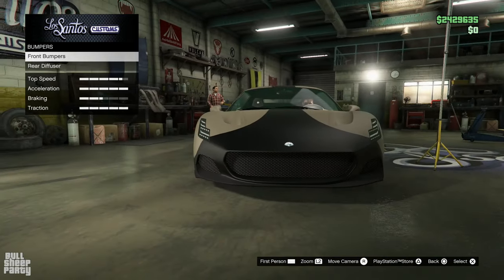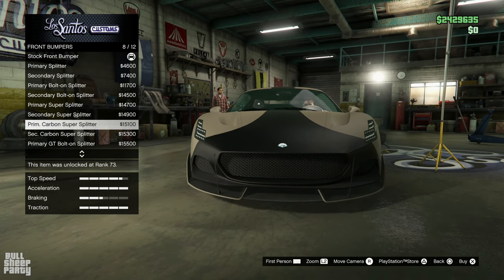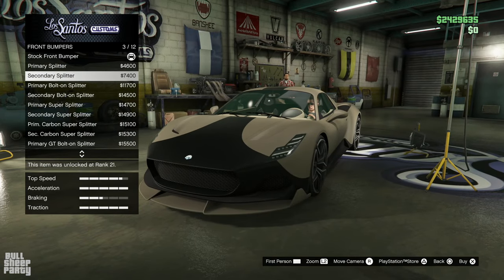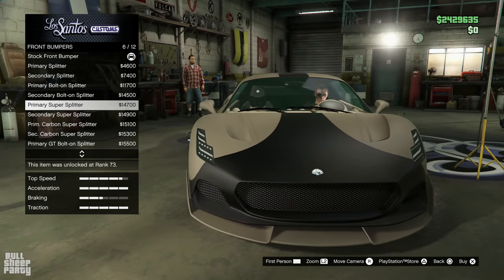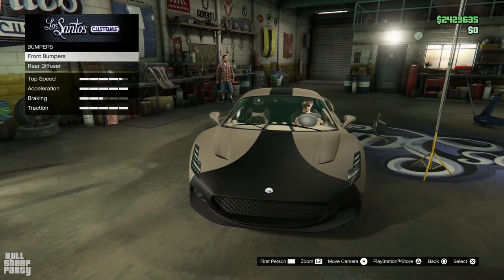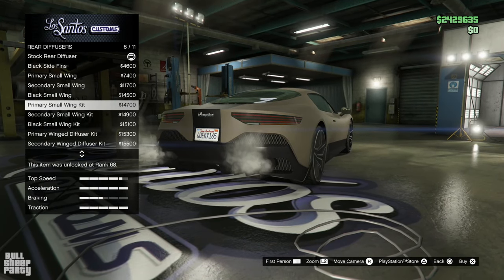We are starting off with the front bumper options in terms of customization. I gotta say, this one has a plethora — 12 different ones. And wow, this is not a bumper, Rockstar — this is a splitter. It's a big difference. The bumper is the thing on top of the splitter. The rear diffuser, at least this one, is named correctly.